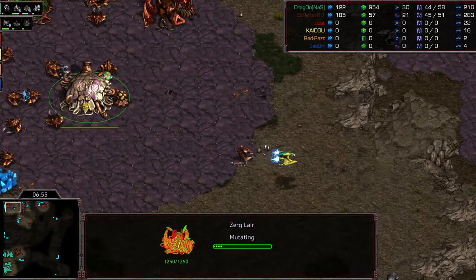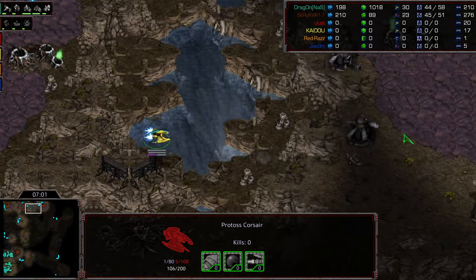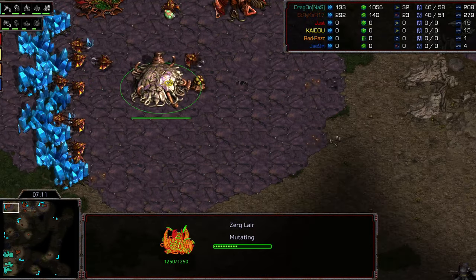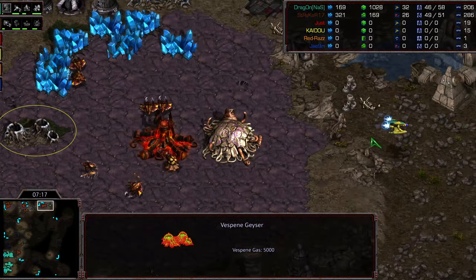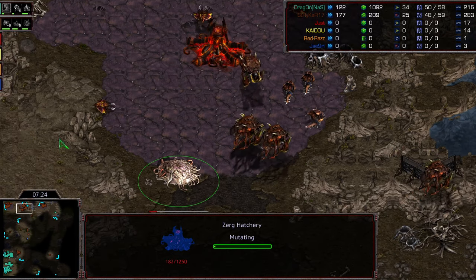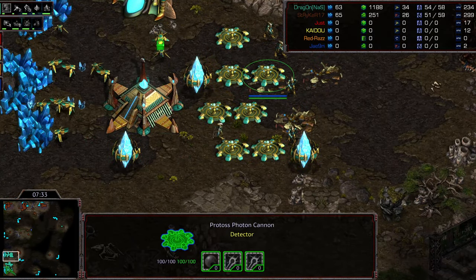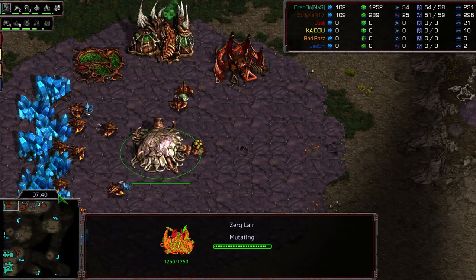It would have been better to go for an additional cannon rather than one less gateway. That forge is now getting assailed. I think he should cancel weapons one now and go ahead and plop yet another cannon down — he's going to need to get that forge back up. It looks like seven cannons on the front door. Will it be enough to defend? More Hydralisks making their way across. Striker is going ahead and grabbing some additional hatcheries — up to four hatcheries — and he is grabbing lurker tech, potentially sneaking to a tech switch.